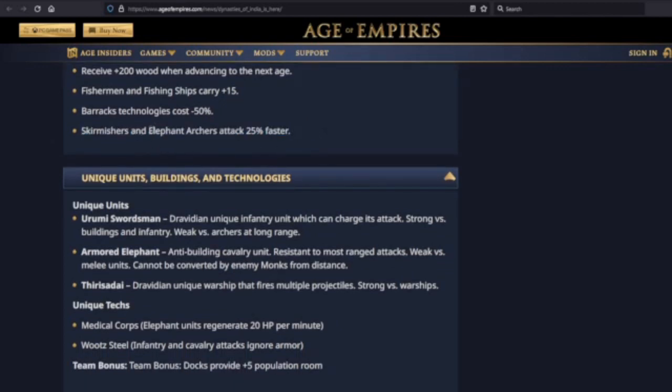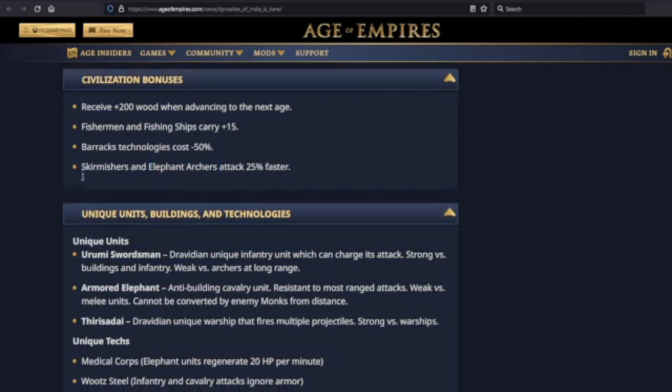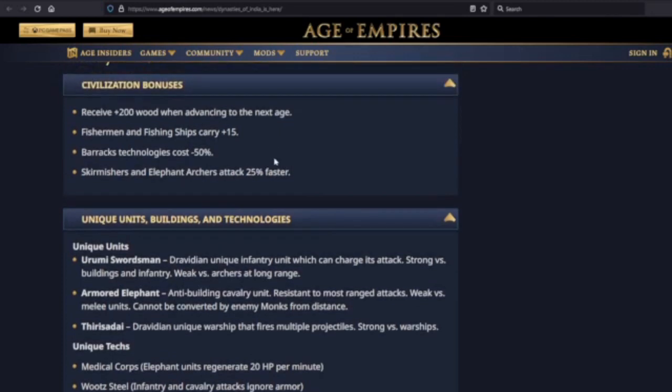Yeah, I think we're definitely seeing a shakeup for the Indian civilization. Skirmishers and elephant archers are all attacking 25% faster. So if you're going heavy infantry, the response you're likely to get from your enemy is archers — but you have better skirmishers and better elephant archers to deal with that. I really like the idea of an infantry-elephant archer combination. That would be pretty cool.